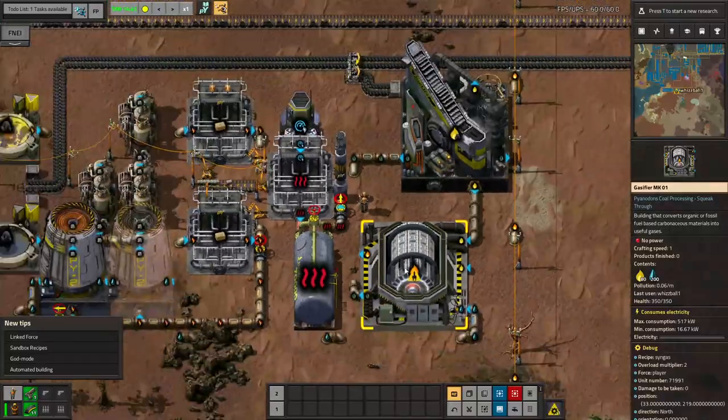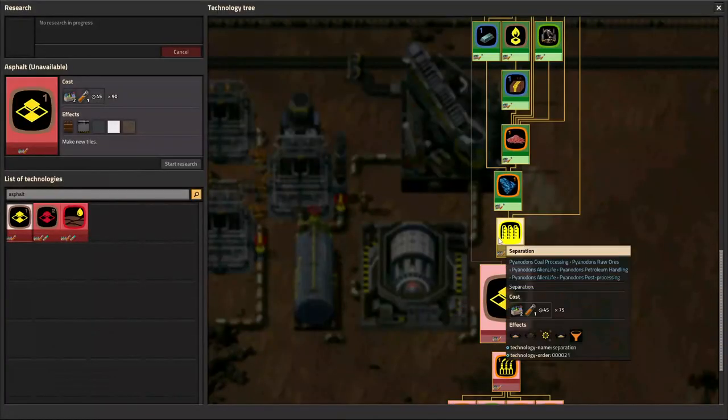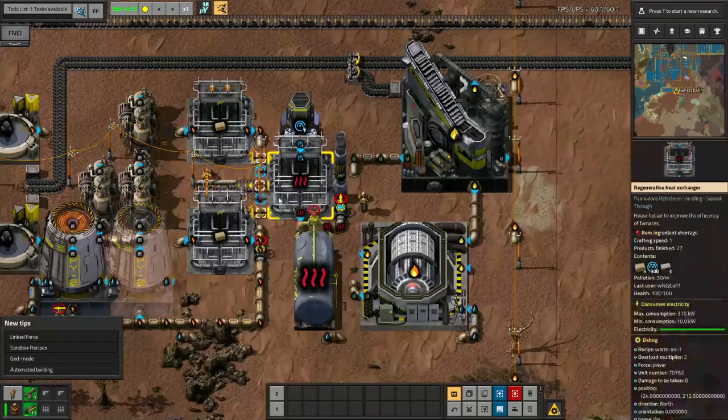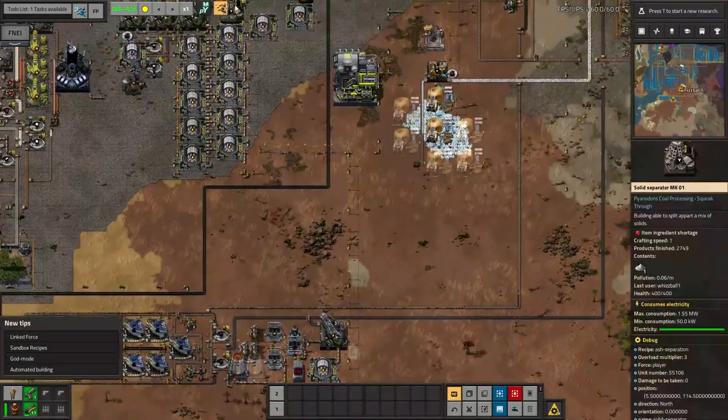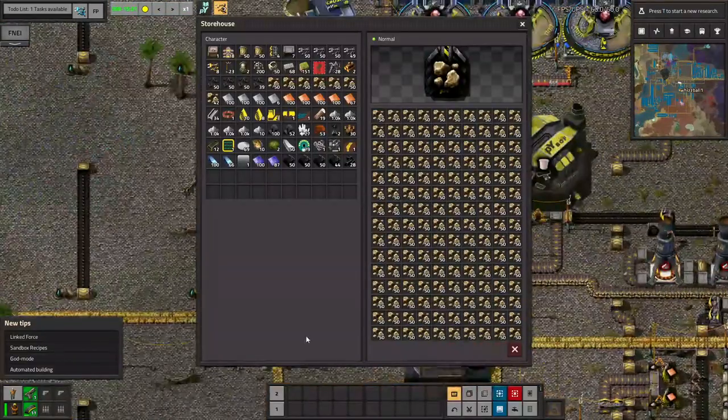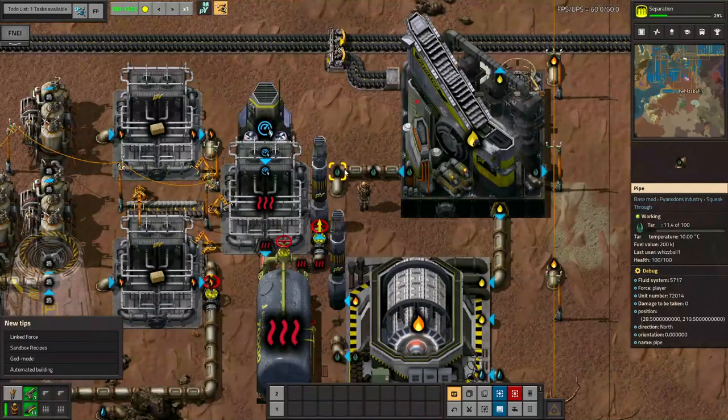What am I doing with this tar, though? Well, I should probably have researched it first — oh, that's gonna take a bit. But eventually, I'm gonna make asphalt using gravel, and the gravel is nice because I'm gonna get a ton from this system coming up with stone all the way up here. Good heavens, it's full again. For now I think I'm gonna turn the tar into creosote.